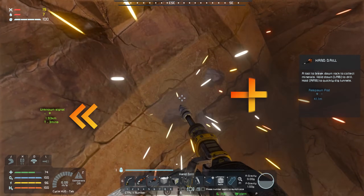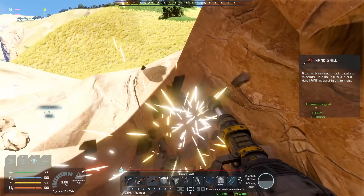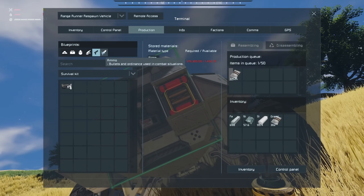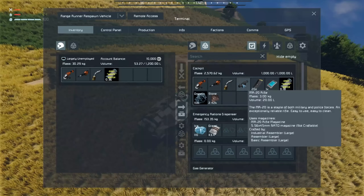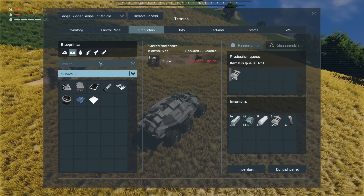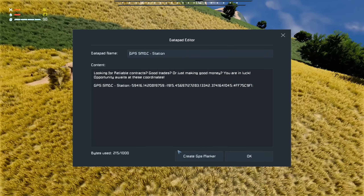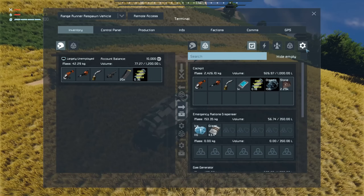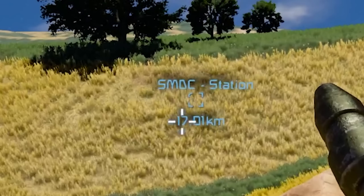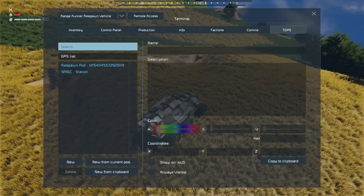We should definitely go check out that unknown signal — there's potential to get some rewards like power cells, maybe a better tool. Can I make binoculars yet? No. But we have a rifle, and I'd like to also make a pistol as a backup with less inventory space. It looks like we also have a GPS signal in here. GPS tab, double click — SMDC station, seventeen kilometers that way. We've got a little bit more experience with the economy system now and maybe it's worth checking out.